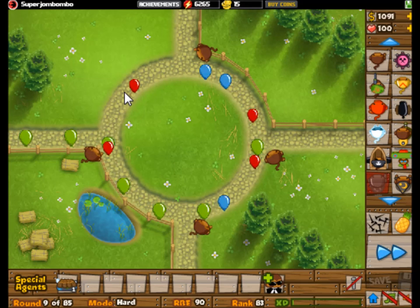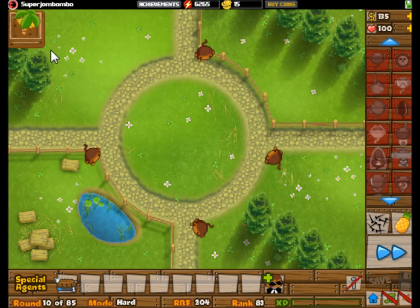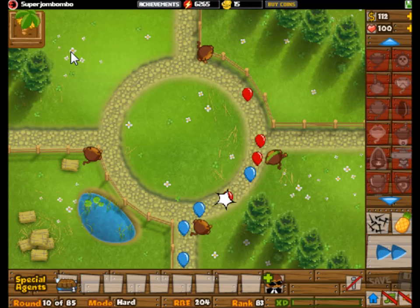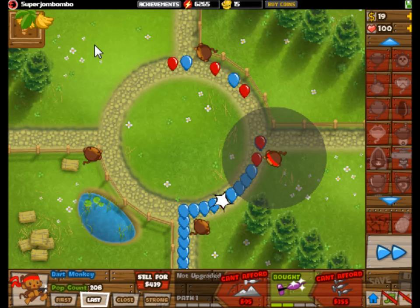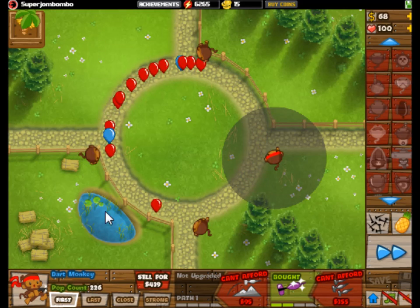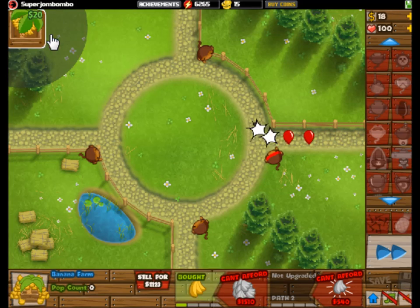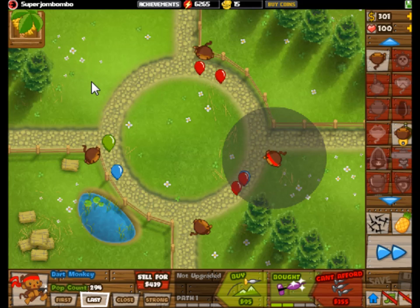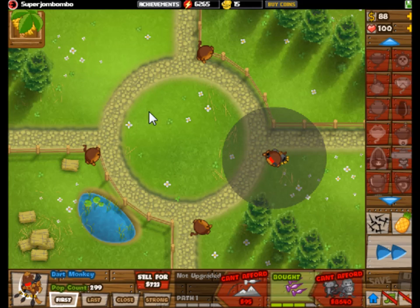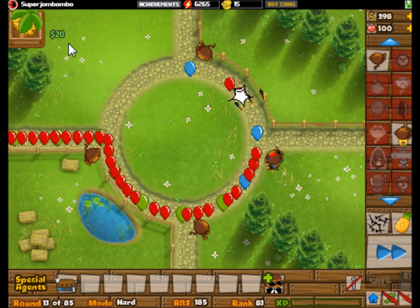Also at first glance, you're probably looking and saying, what the heck towers am I going to use? You really don't have very much that can be used effectively. The normal things like spike factories, boomerangs, ninjas, maybe snipers, and a lot of cannons — even glue gunners — they really just do not seem very effective. So you have to go with a different strategy. Just throw out a lot of the stuff you've learned. Attack shooters, too — they're just not effective at all. You have to go with mainly one, two, or three main towers.